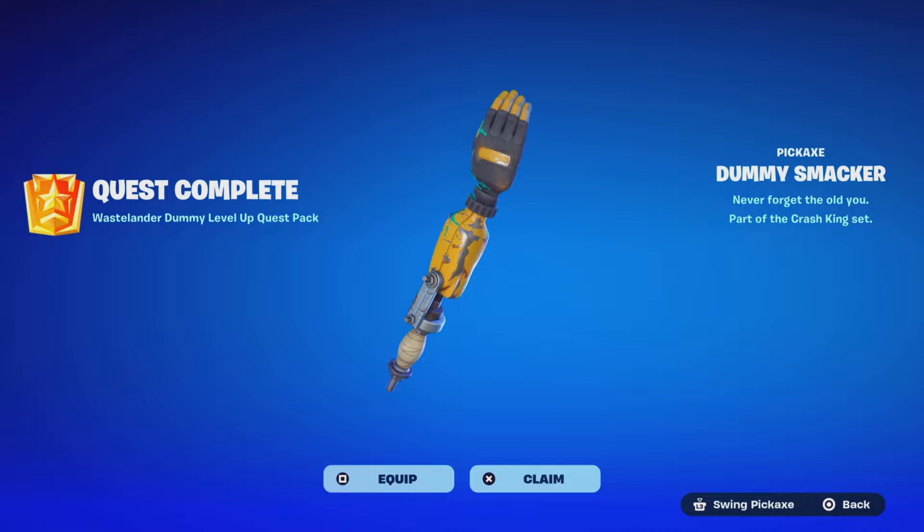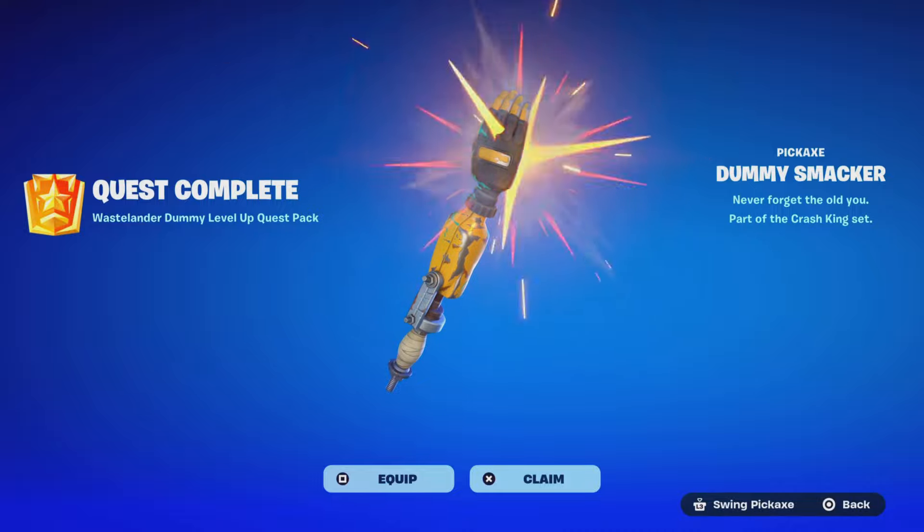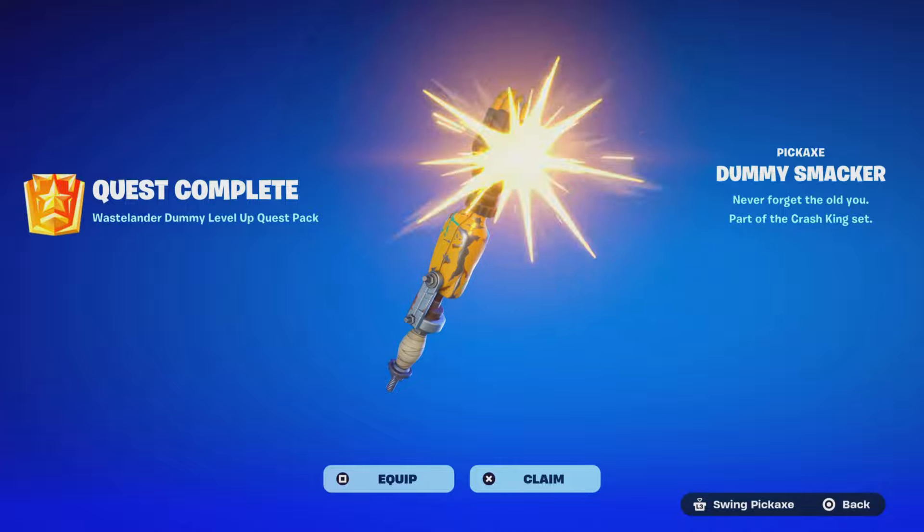We just got the Wastelander pickaxe. So to get these, you gotta complete the level of quest pack challenges through the tokens and the map right now. Check it out. Let me know what y'all think.